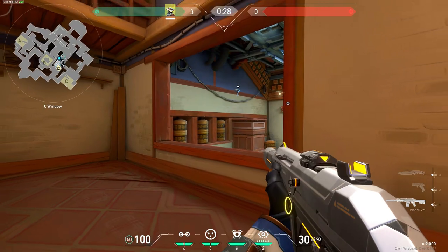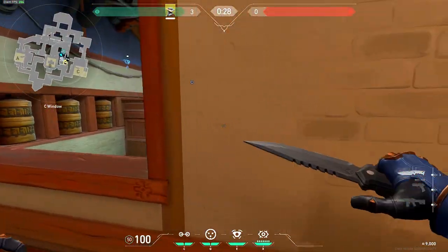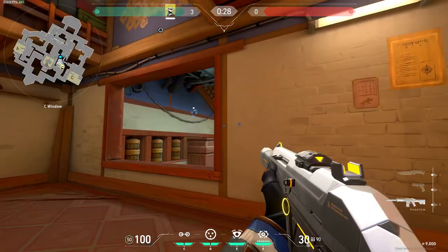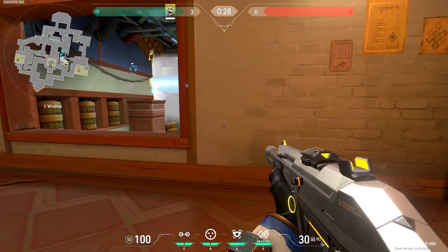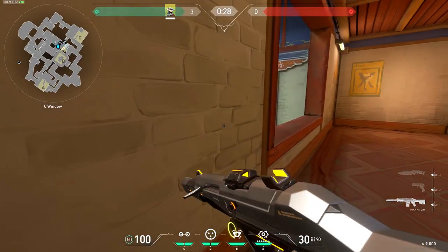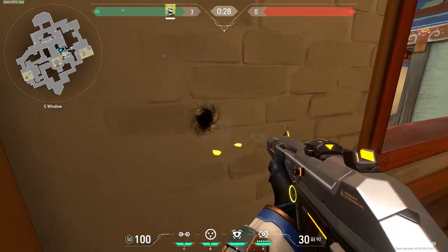Basically, how you want to be playing Cypher in garage is behind these walls pretty much all the time, unless you're activating a cage and fighting the guys at double doors. Otherwise just play behind these walls and play for your trips, then wallbang them once they get stuck. So ideally, if they start pushing into garage or try to go inside, you pop this cage, spray them, maybe get a kill — if not get some chip damage. Then go to either side of the wall and play the waiting game. Wait until they get hit by the tripwire, and once they do you'll be able to see them through the wall and just spam them very easily.